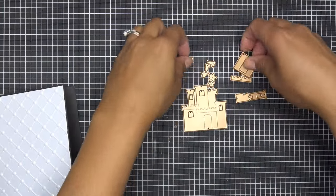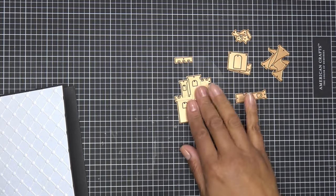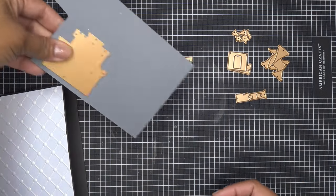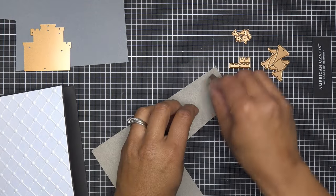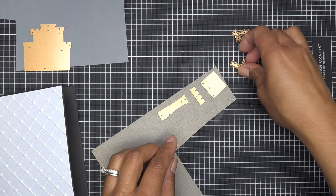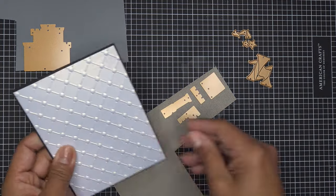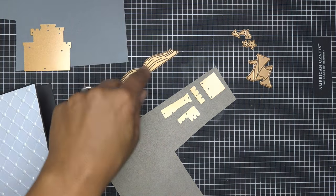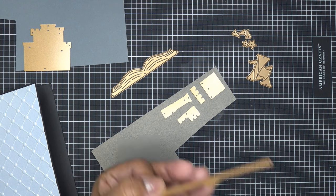For the main castle piece I'm going to run it through some gray paper from my stash, and all the accent pieces through a shiny gray. For the turrets I'll do something a bit different. For the little open book from the large die of the month, I'm running that through white paper so it's nice and crisp, and the book binding accent piece through black to continue the colorway.